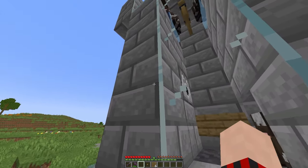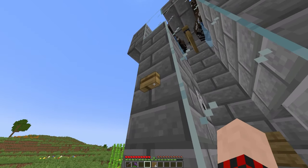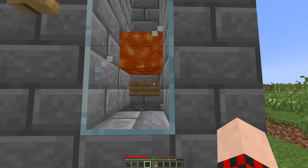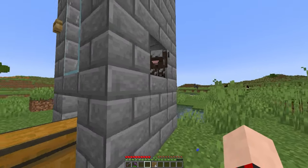Now for your final touches: go inside and make sure you have a sign placed directly below the dispenser so it looks like this. That way, when you click the button — which you should place right in front of the dispenser — it will activate the lava and it won't fall down to the block below. To put away the lava, just click the button once again and it will hide it.